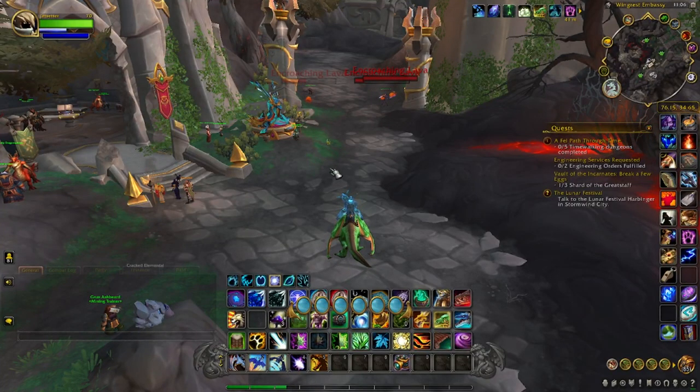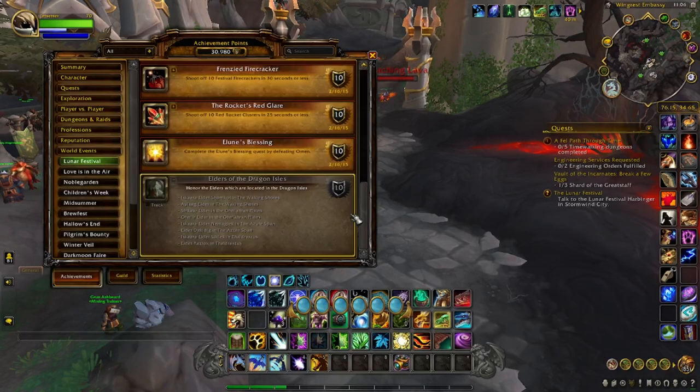Hey everyone, it's Jet back today with another achievement video. The Lunar Festival started this week, so in this achievement guide we have a new achievement called Elders of the Dragon Isles. I will put the waypoints in the description below. We're going to start in the Waking Shores, go to the Azure Span, then end up in Thaldraszus. Let's go talk to some elders, honor them, and get some coins.